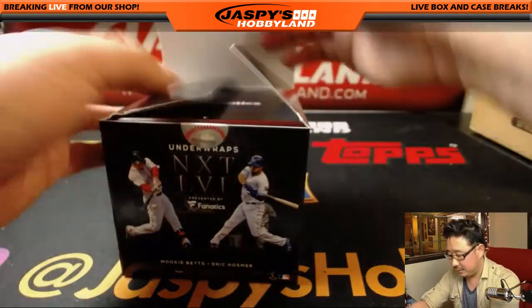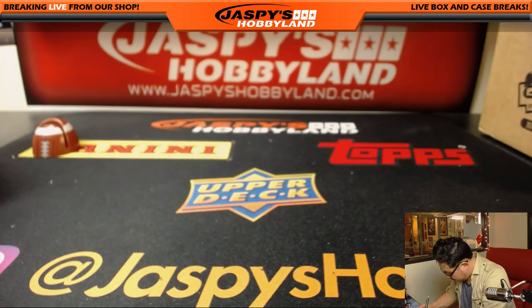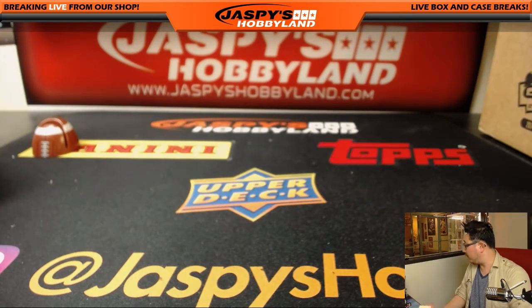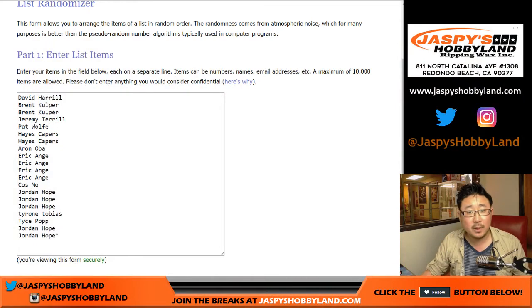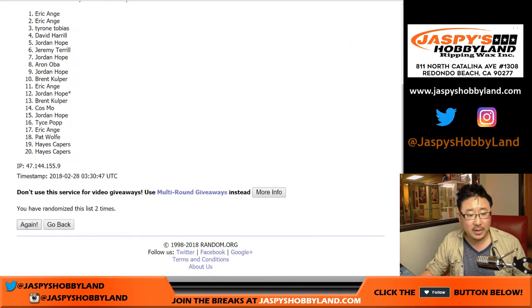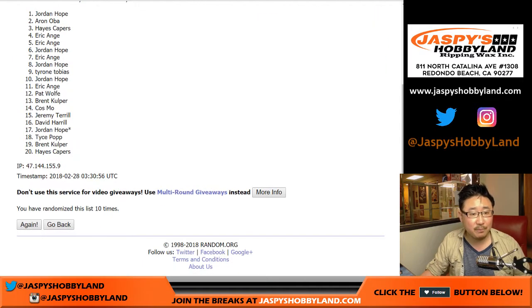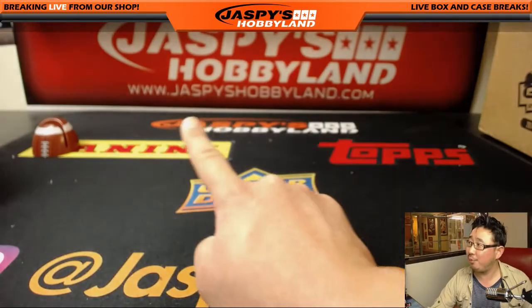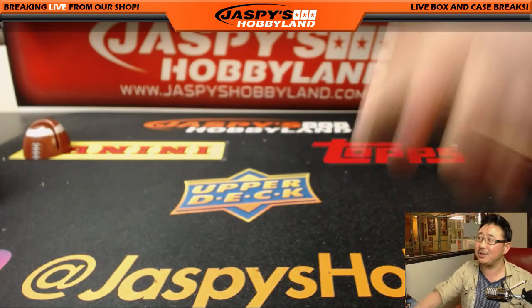And there you have it, ladies and gentlemen. That's it — Underwraps in the books. Now let's see who gets the March Madness spot. Let's go back to random.org. There are the 20 names again — new dice roll. It's going to be 10. 4 and a 6, 10 times. Name on top gets it. And after 10 times — Jordan Hope. You have won a spot in our brand new promo on jazbeeshobbyland.com, our March Madness promo. We're going to randomize you two teams — you follow that team through the tournament. At each stage that they get to, all the details are on there. Pretty good, check it out.